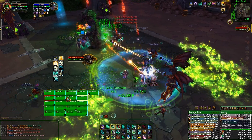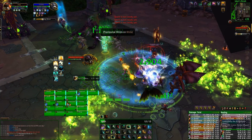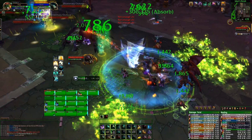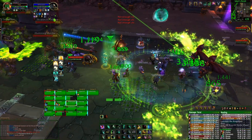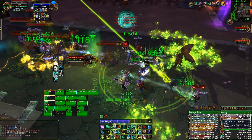Those four abilities are everything you have to deal with during the ground phase. After a certain amount of time — it could potentially be health percentage based, but we're pretty sure it's time based — he will fly up into the air and become immune to all damage. This is when his air phase starts, and each air phase is slightly different from the previous one.